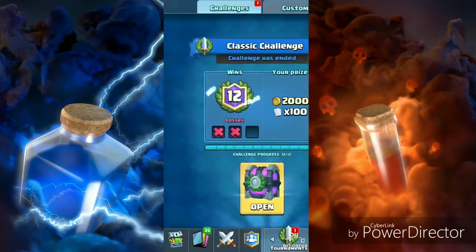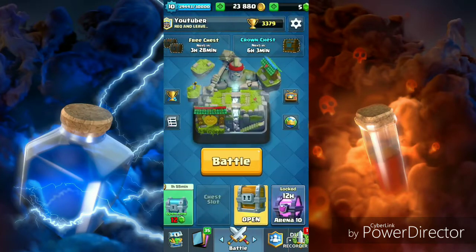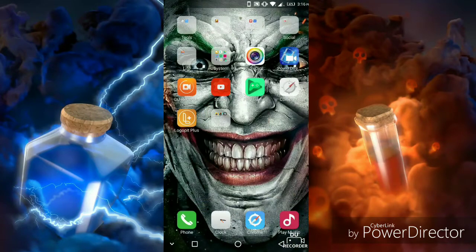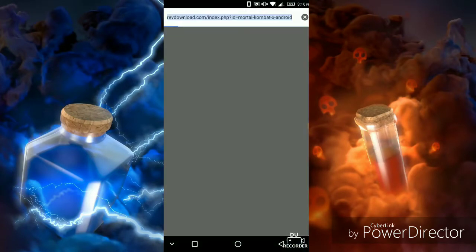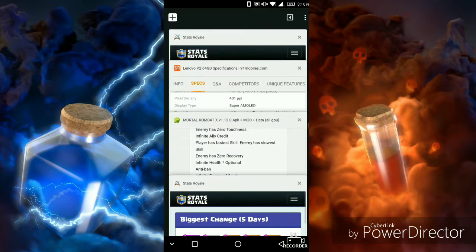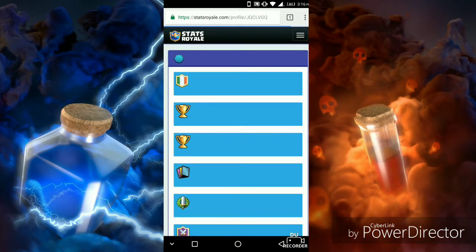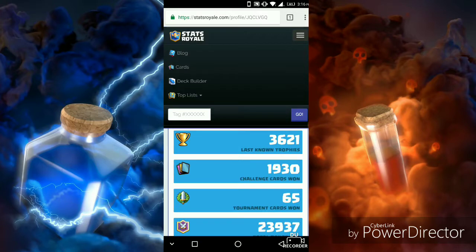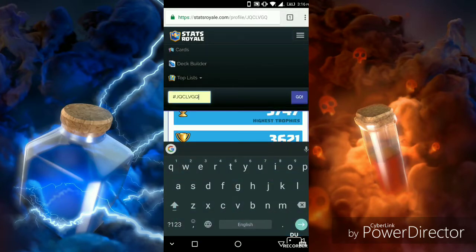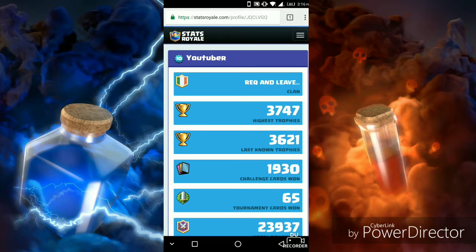Okay, now let's open up these chests. Let's go to this website called Stats Royale — this shows you your upcoming chests. Believe me guys, this website actually works. Let's see, this is my profile. If you want to know yours, just type your tag and then you will get your profile.